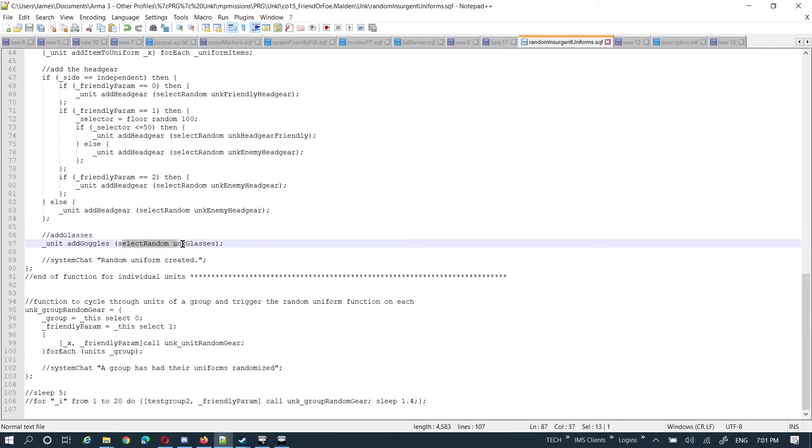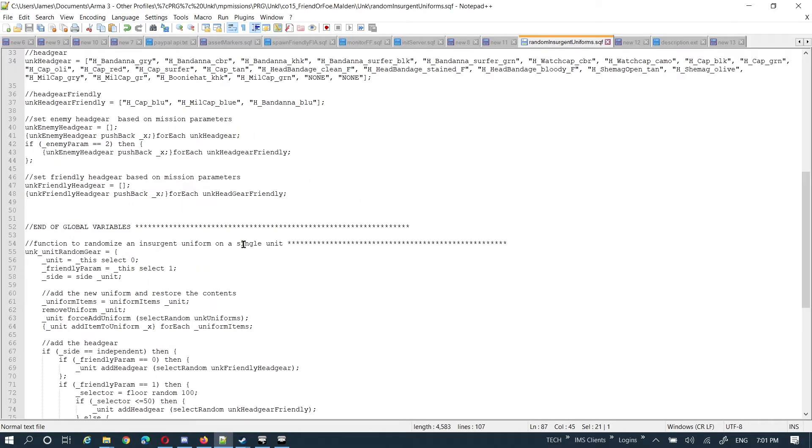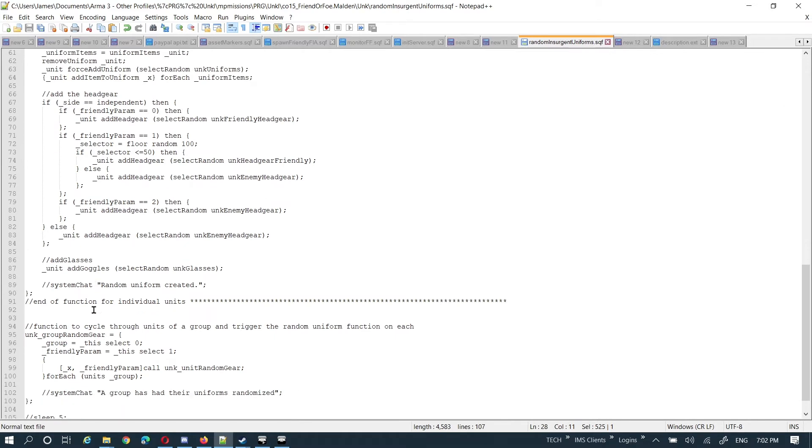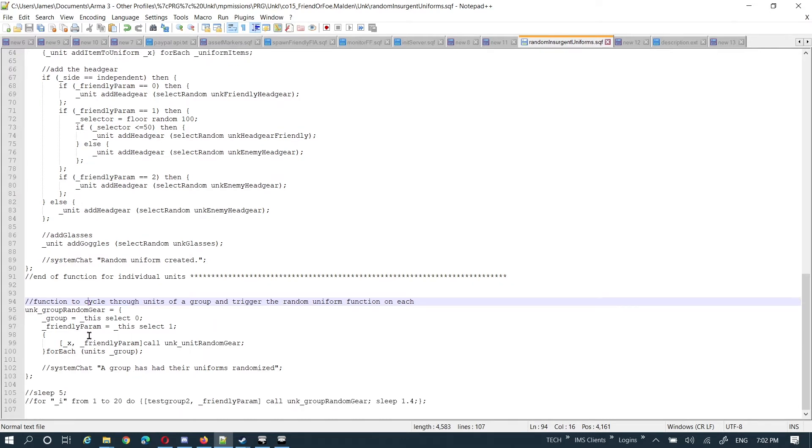Then add glasses — it's basically just select random from the array of possible glasses. That's as simple as it is. That will run on the unit. Now, in order to change the entire group at a time, I have another function — uncle_group_random_gear.